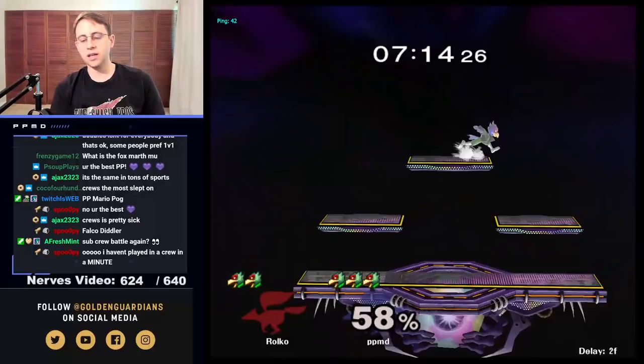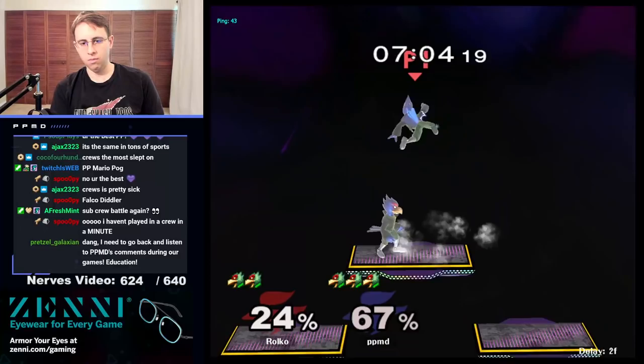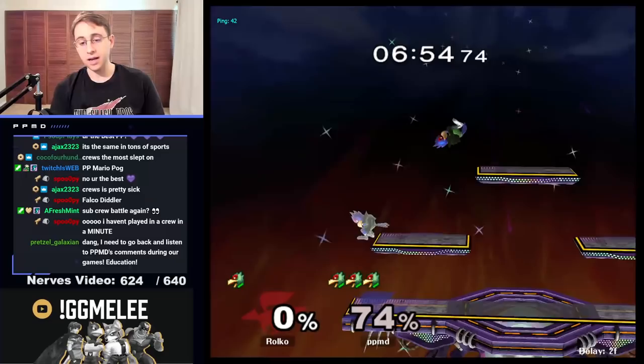They had to come in a little bit farther if they wanted to live — I think maybe they could have drifted in. We'll just go to edge here, we haven't done that yet. Notice you can come out with wave dash, double jump back air, and we still had space to make it back. Learning where you can do that is really important.